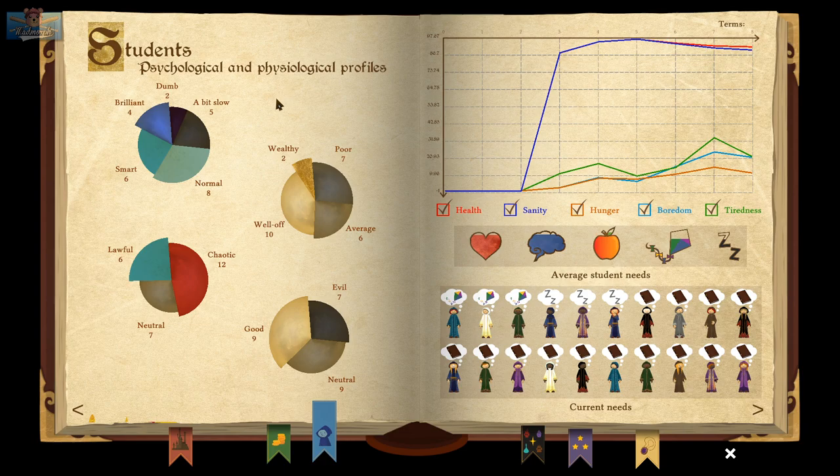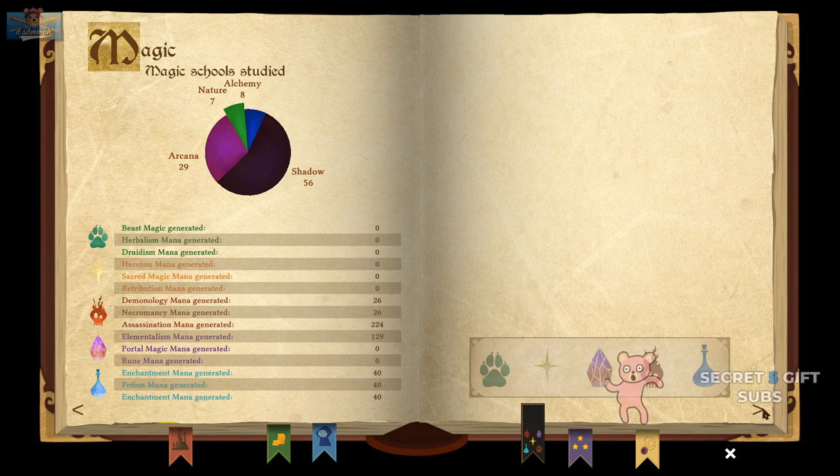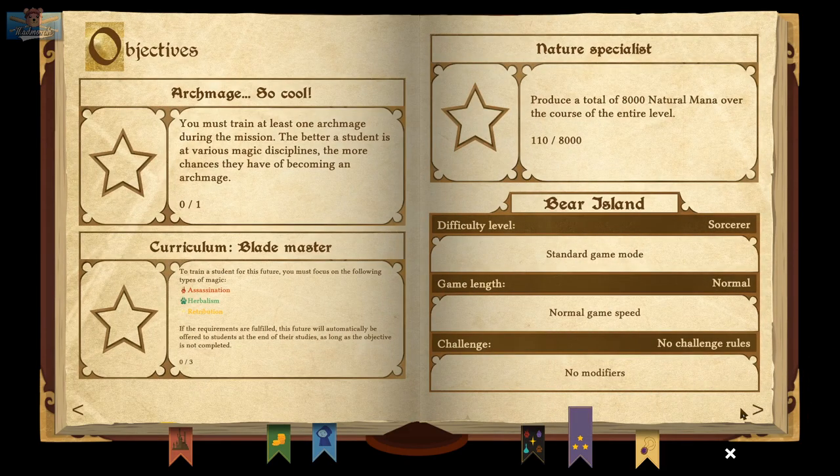Psychological and physiological profiles — we have two dumb children, six smart, eight normal. We're mostly well off. Got quite a few poor students actually — it's equal learning opportunity for all. We're twelve chaotic, and good and evil and neutral kind of split. An anonymous cheerer coming in with five gift subs — thank you very, very much for your support. Enjoy those emotes courtesy of a very generous ghost that haunts the halls of our magic university.